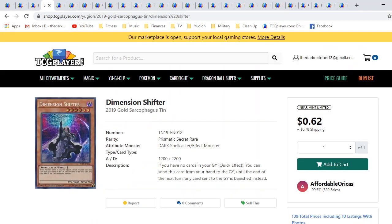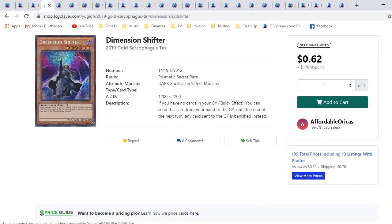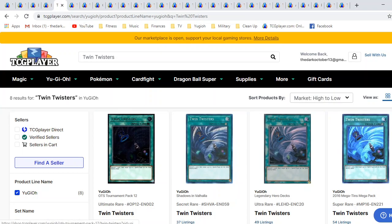Next card is going to be Dimension Shifter. I don't like this card. Obviously it would probably be too good if it didn't have the restriction, but the sheer fact that you literally have to have no cards in your graveyard — you can only play this at one part of the game, essentially going first and passing, playing nothing. This is so situational, this card is so hard to play. Literally if you play one card, it's dead. The price point is reflecting — this card is just super cheap with plenty on the market. It is a hand trap, so I wanted to put it in. Moving into some side options for magic and trap removal — Twin Twisters, obviously.